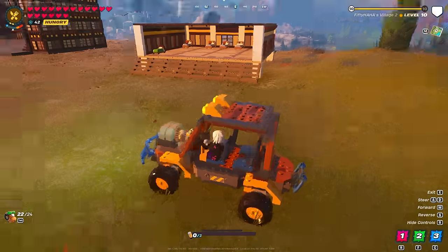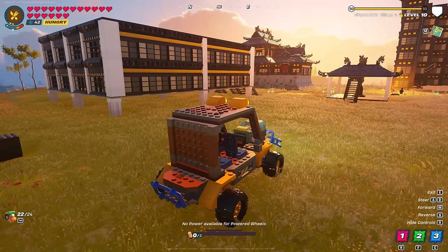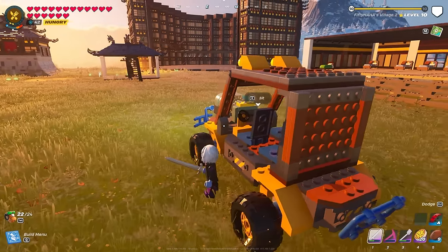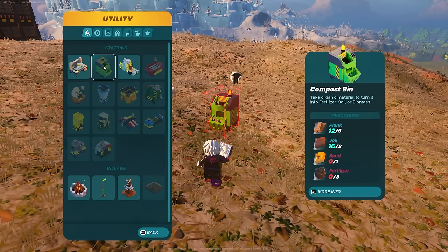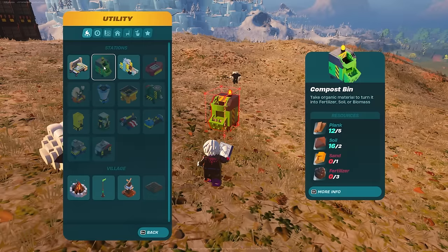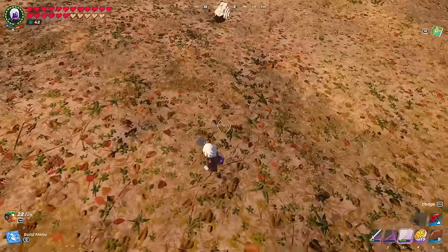I hopped in and it says 'no power available for the powered wheels,' so I need to figure out how to get power. I looked through everything and noticed there's a new compost bin. I think this is what we need to make biomass — the description says 'take organic materials to turn into fertilizer, soil, or biomass.' I'm pretty sure the biomass is the fuel, though I could be wrong.